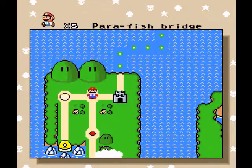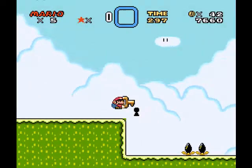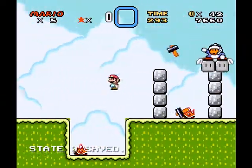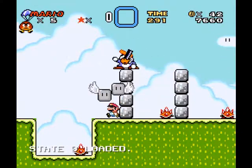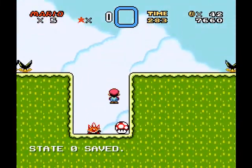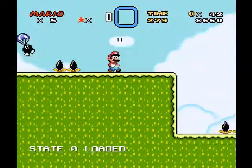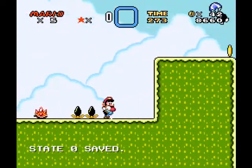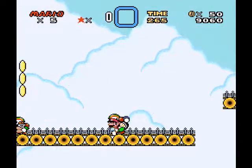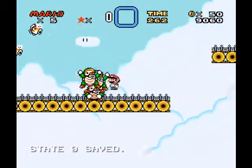I'll show you the Pair of Fish Bridge real quick as a little bonus - this one's got two exits. That's not the actual exit, so don't worry about that. This was kind of fun - just some spikies, some fish, and some Pair of Goombas. It's a lot of fun, very simplistic, very easy game design. Now it's time to go on the bridge, which is just fish and charging chucks everywhere. It's actually a lot of fun - I like this level a lot.